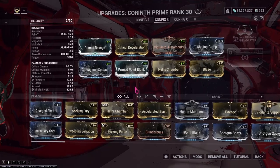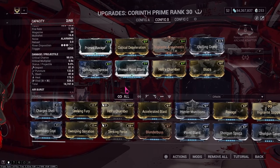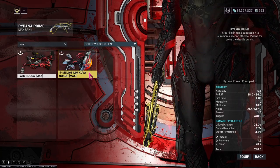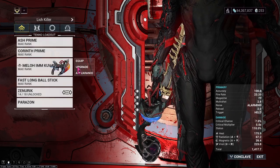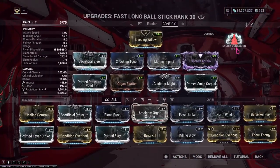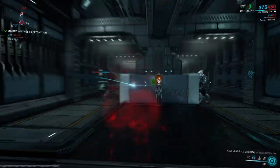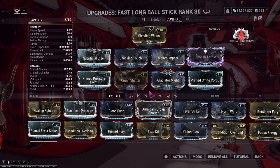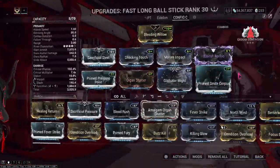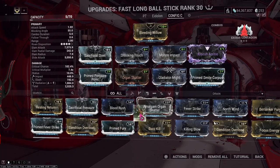This is the Corinth Prime build that I used. I also use this build when farming hounds to easily take down the sister when it spawns. As for secondaries, they aren't really necessary unless you don't have Exertive Contagion — then I would recommend either a Magnetic and Toxin or a Magnetic and Viral Kuva Nukor. In the melee slot, you want to use a Zaw with Exertive Contagion. You'll be able to one-shot the hounds when using Eclipse with the damage buff. Without the damage buff, it will take 2-6 Exertive Contagion projectiles to kill the hound. I personally use a Claw Zaw with a Crit Damage and Electricity Riven, which can be replaced with an Attack Speed mod like Fury or Primed Fury.